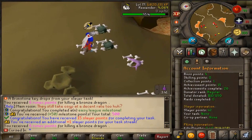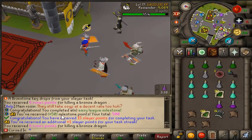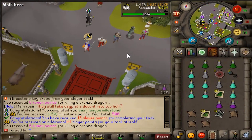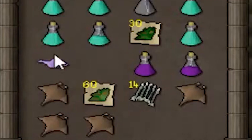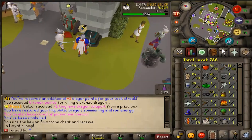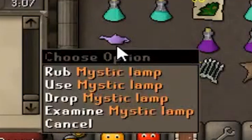Let's get these Brimstone Keys open — and that is an Easy League Task completed: 50 milestone points, 500 total now because we're ballers. Brimstone Chest first item: a 99 lamp! And 50 Super Antifires. This is amazing.